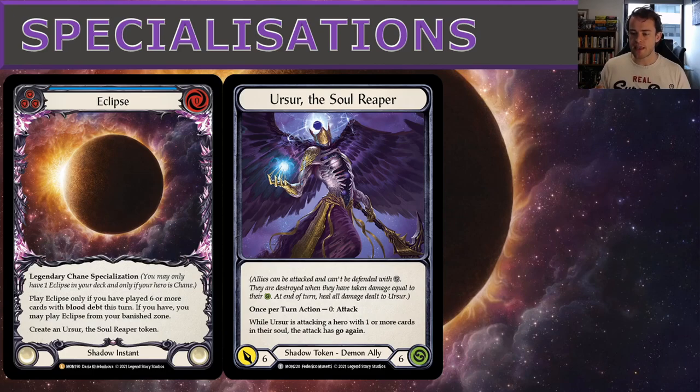While Ursa is attacking a hero with one or more cards in their soul, the attack gains go again — a small bonus against Bolton or Prism. Ursa has a six-power attack and six health. If opponents can't deal six to it in one turn, they won't bother attacking it, giving Chain reach once out of deck with a free six-power attack every turn while preserving banished cards.